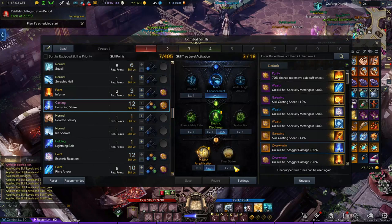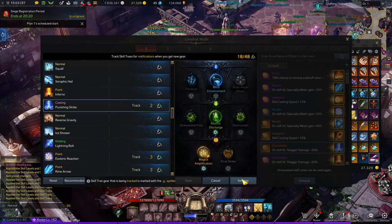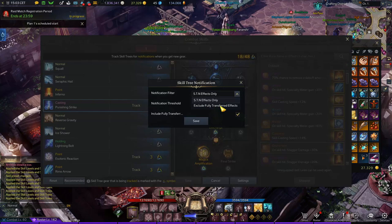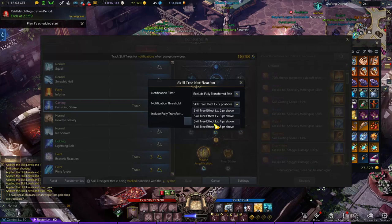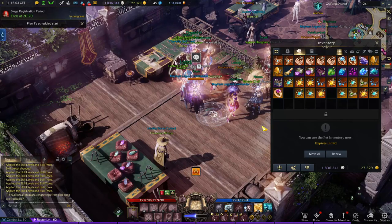If you right-click on these skills and go to settings, you will notice another settings panel will appear. If you press on that, you will see there is a notification filter. You should choose the second option — 'Exclude Fully Transferred Effect' — this will remove items that have already been transferred. This is useful if you want to select tripods at level four or higher. Once I press save, you can see the items are less highlighted now.